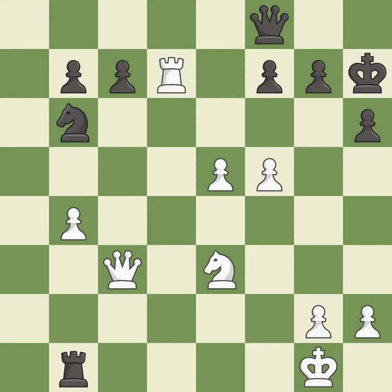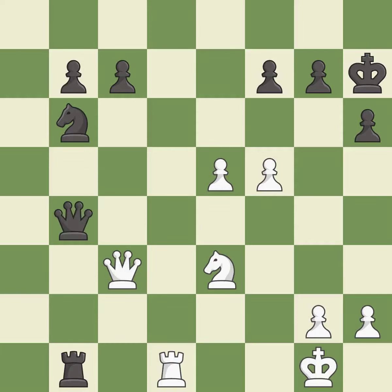This wins a pawn — it is excellent. This blocks the check from an opposing rook — it is best. This captures a vulnerable pawn — it is best. Recaptures — it is best. Takes back.